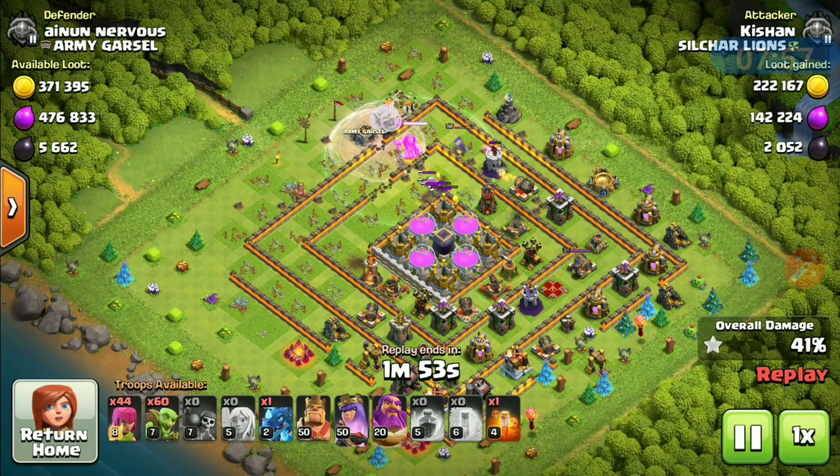In TH12 you can find dead bases too. We'll see about TH13 later. King on the outside to clear some buildings and go for the 70 percent. There you go — 21 trophies, 57,000 gold, 87,000 gold, 7680 dark elixir, using only one poison spell.